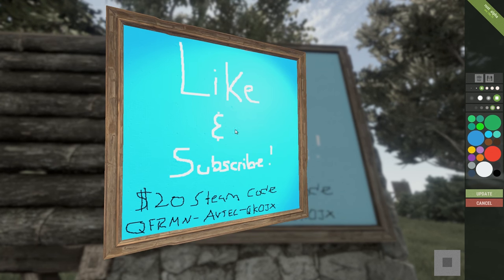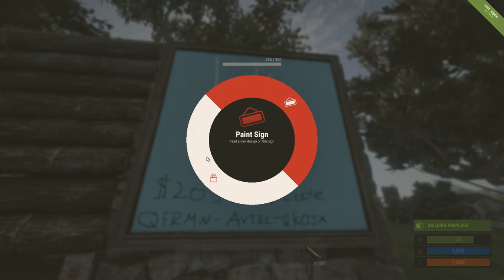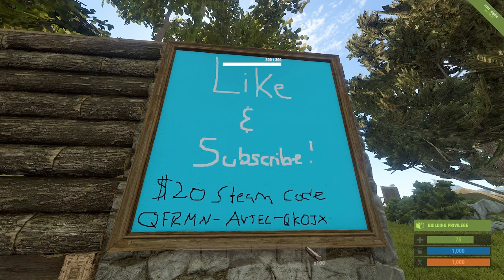While painting, you can right-click to rotate a canvas and use your scroll wheel to zoom in and out. To prevent people from vandalizing your art, you can lock a painting by holding the E key.